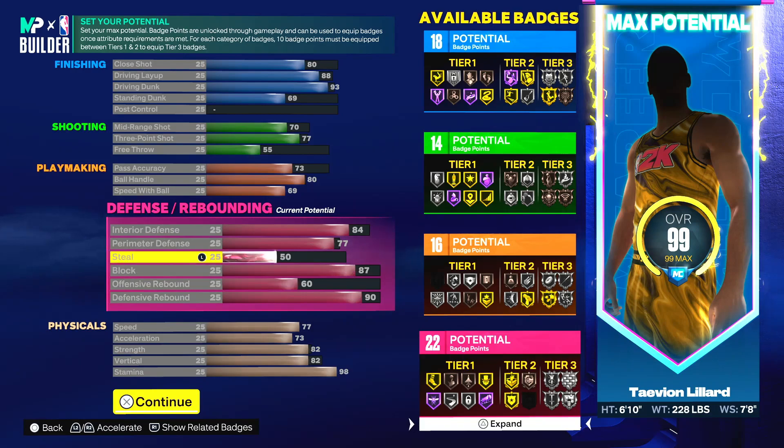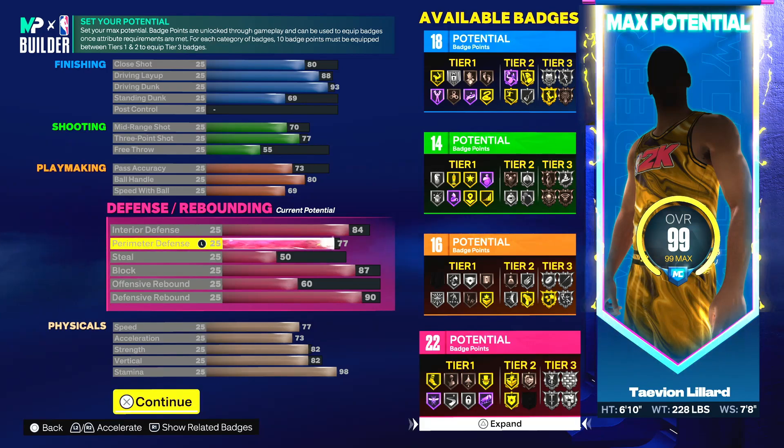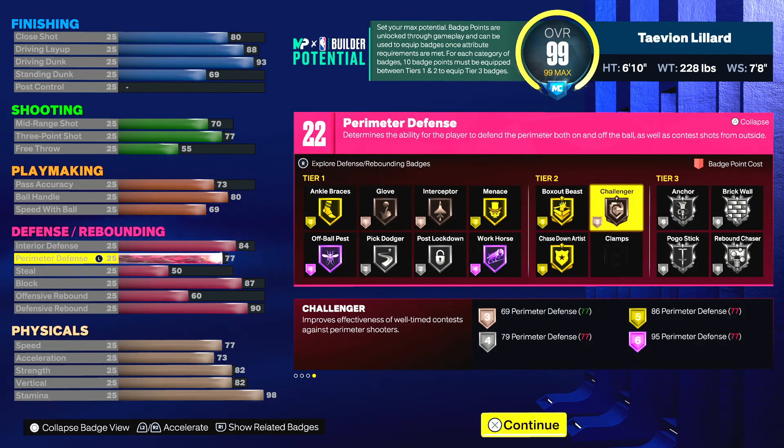This build can play perimeter defense, get rebounds, and guard the interior as well. You get 87 block, 90 rebounding, 77 perimeter defense, and 84 interior defense. It's pretty good if you know how to play actual defense, especially with bronze challenger. It's worth trying.